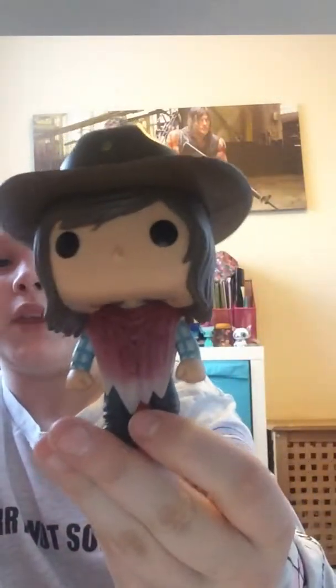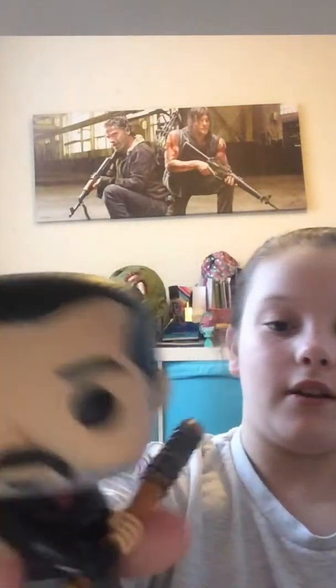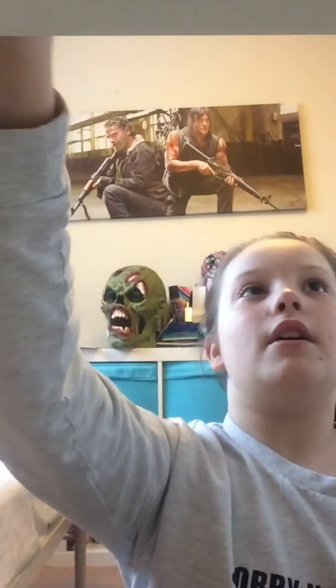Next is Carl Grimes when they've got to go through that herd of zombies near Alexandria — when the boy and the mom get eaten by zombies. So that's Carl. Next we have Negan with Lucille, swinging his bat — he is number 390. He's got his beard, mustache, and leather jacket.